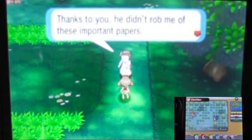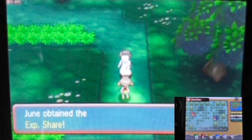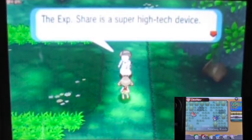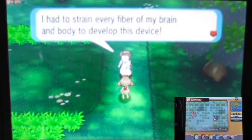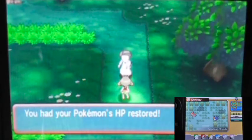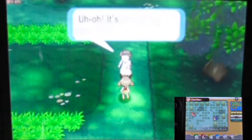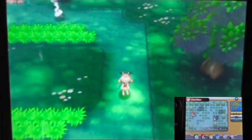The researcher thanks us: 'Thanks to you he didn't rob me of these important papers. Here, take this as my thanks.' And we get the Exp. Share! I believe in the original Game Boy Advance version you got this much later in the game, but I can't recall exactly — I never finished the original. After Generation 6, this item makes all Pokémon in your party share Exp. points.